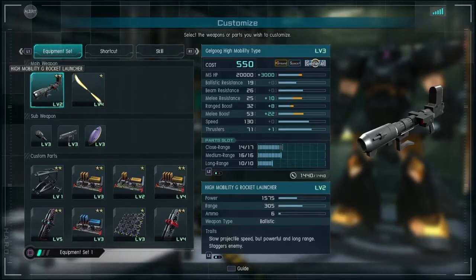Alright guys, welcome to another installment of the MobSuit Guides and Tips series on my YouTube channel for Gundam Battle Operation 2. Today we're going to focus on one of my favorite suits, especially my favorite Galguk — the high mobility type. This is a very interesting suit. We're going to run the 550 cost through all of our practice today.